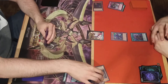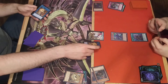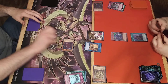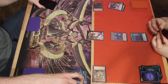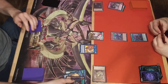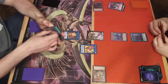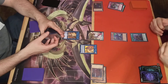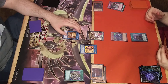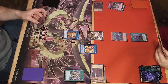Draw. Special Ed Hara, Link 1. Monk. Vanish Ed Hara, add Vishudda back to hand. Special Vishudda, Link 2. Shaman. Shaman effect - bring it back. Summon a Monk. Vanish Vishudda. Life point check: I've taken 29, so I'm at 51.